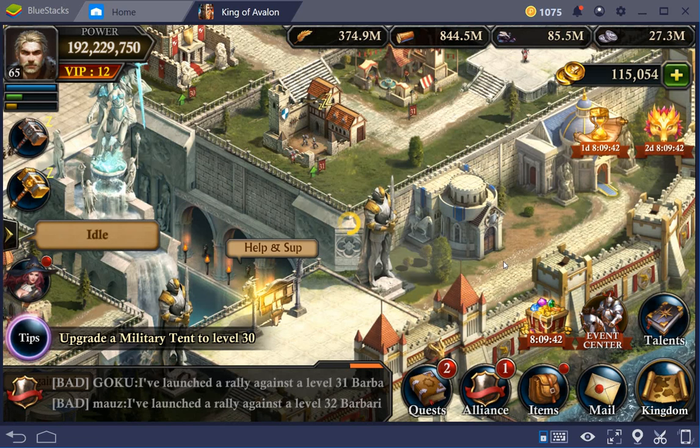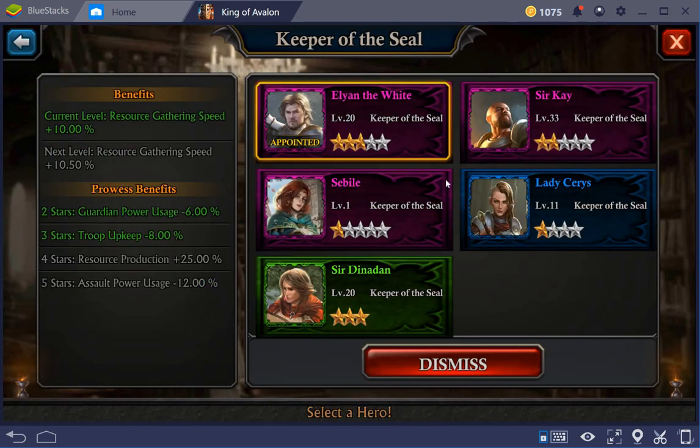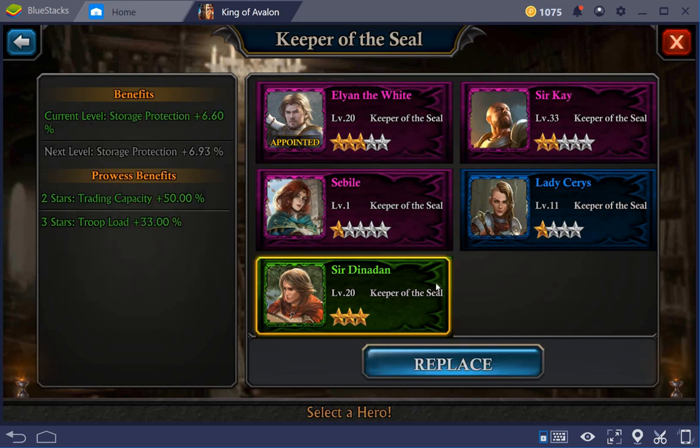Looking at my heroes, I currently have Alien the White active because it helps me with the troop upkeep. I also have a troop upkeep item active, but during the transfer of resources I used Sir Dinadan for an extra 33% troop load. I've also done a lot of research for troop load.